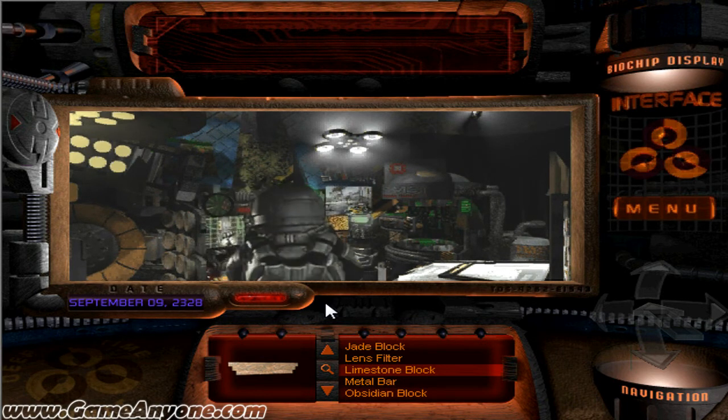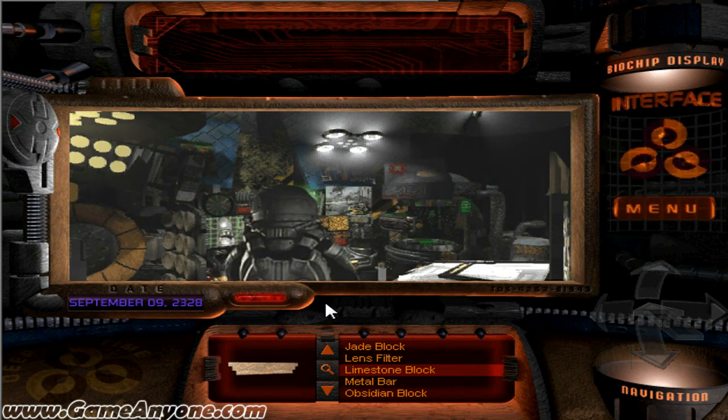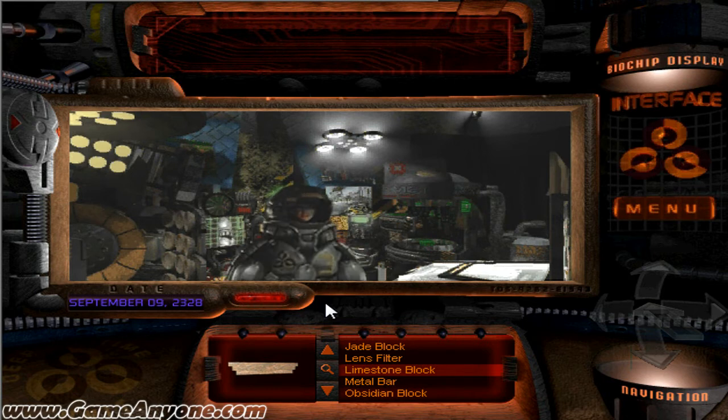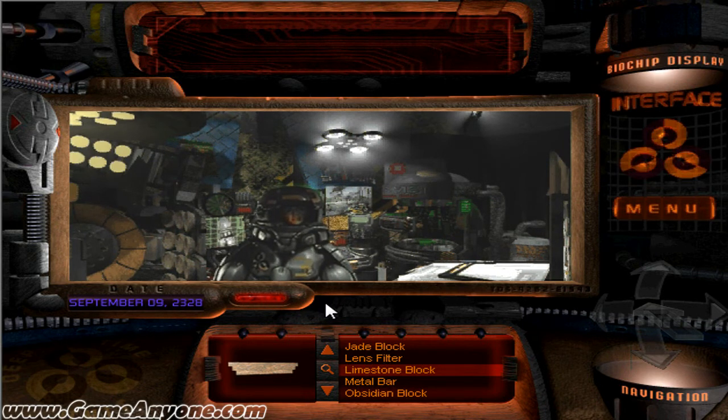Just when I thought I had you under my control, you go and pull something like this on me. While you were unconscious, I looked at your evidence biochip — that's some pretty incriminating stuff. Looks like I've got no choice. I'm gonna have to erase it and mind-wipe you. I don't think you should do that. Well, at least you won't remember how painful it was. In fact, when you wake up back in your apartment in the year 2319, you won't remember that any of this ever happened — or will happen, I guess.